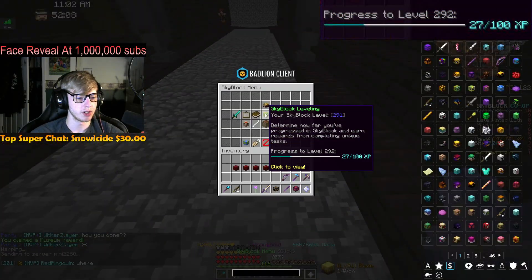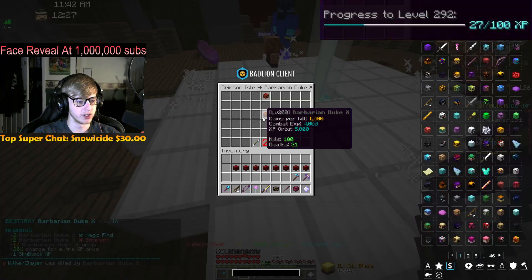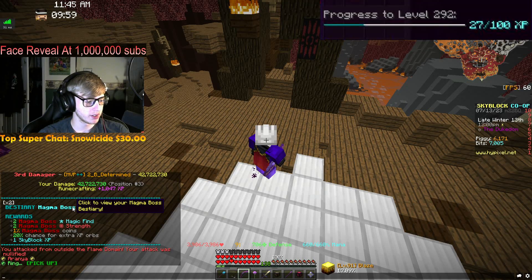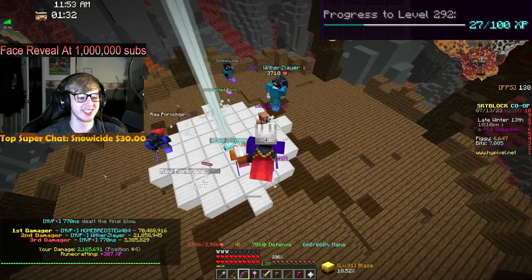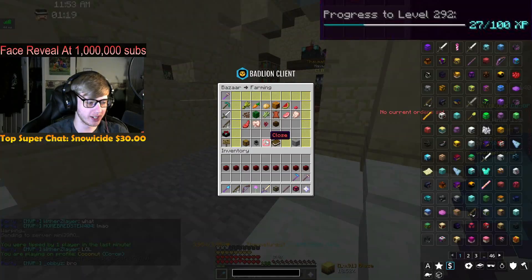Barb Duke level 9 — we've killed 100 of these guys now. Still no magma urchin though. Magma boss level 7 — we've killed 50 of them total. The last boss to help slayer out, and we got the urchin! Let's go ahead and use it then.